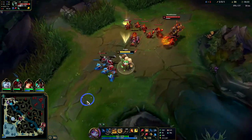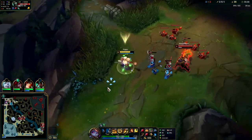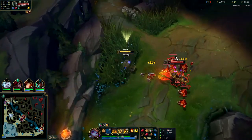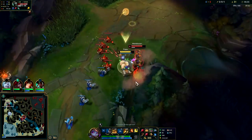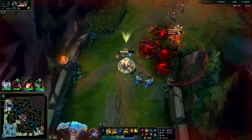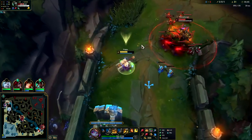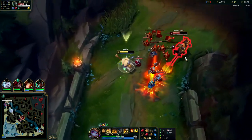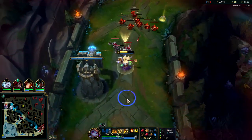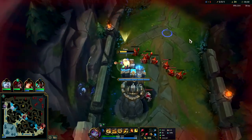That Q is annoying — trying to slow down the wave but he doesn't want me to. He has an HP advantage and a huge minion advantage here. He's level six now so I need to back towards my turret. He's on a really good power spike at level six — he can threaten the all-in. Viego's looking for the gank but Viego's only level five, so it's kind of risky.